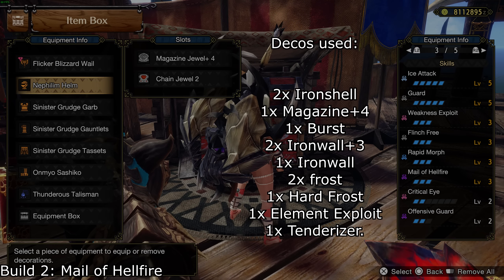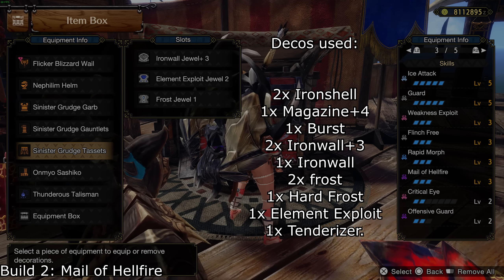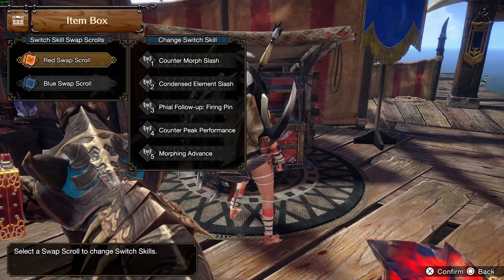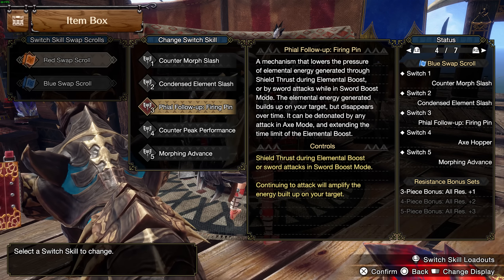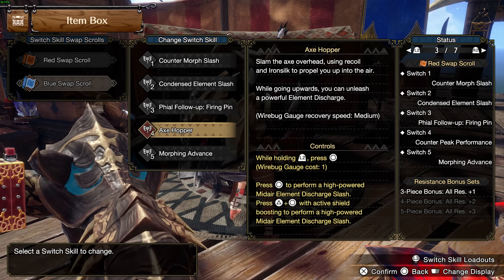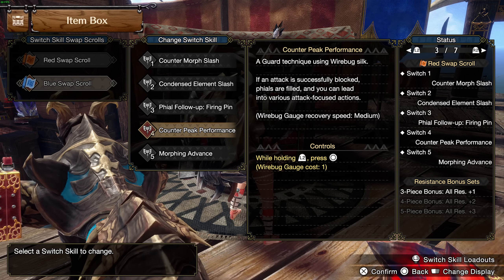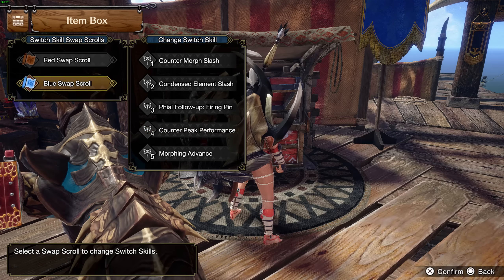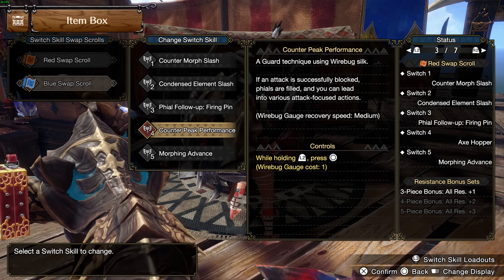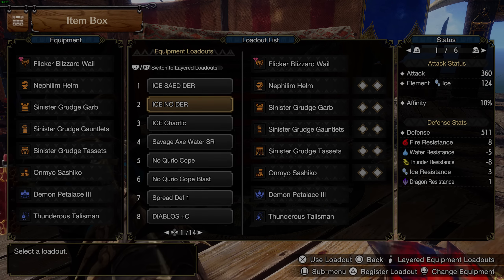Decos used here are: 2 iron shell, 1 magazine plus 4, 1 burst, 2 iron wall plus 3, 1 iron wall, 2 frost, 1 hard frost, 1 element exploit, 1 tenderizer. Switch skills as always are counter morph for file damage boost when guard pointing, element slash, firing pin, counter peak performance, and morphing boost. On the blue scroll I use axe hopper — that's for the dereliction set. For the Mail of Hellfire build I use counter peak performance on the blue scroll and axe hopper on the red scroll, because I always want counter peak performance on the main scroll since that's how I fill my phials.